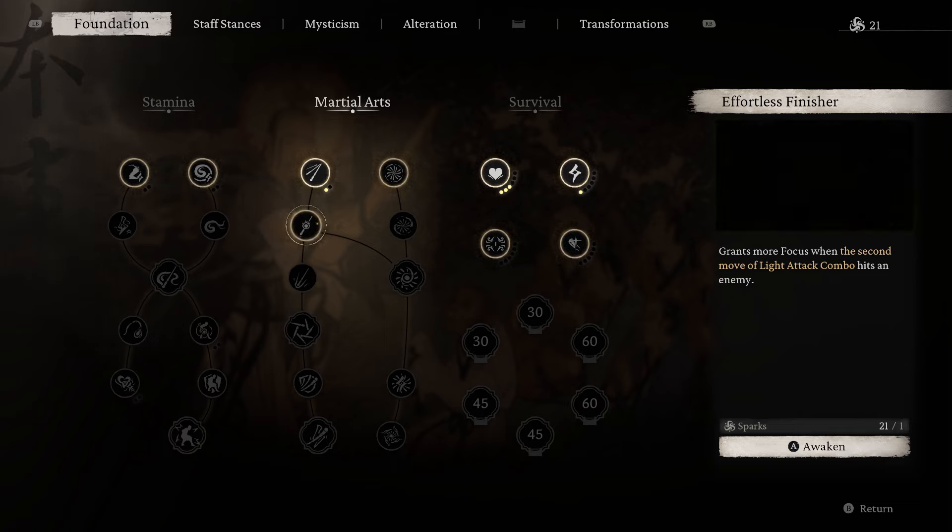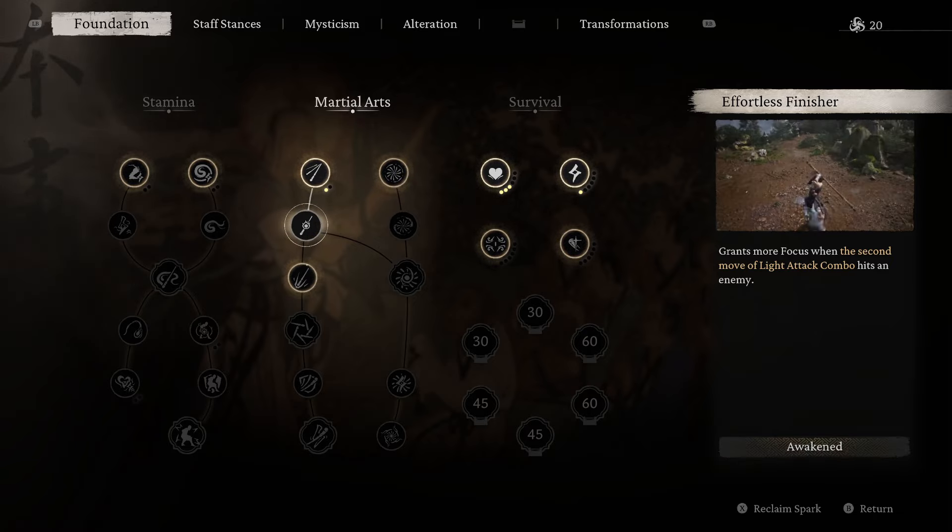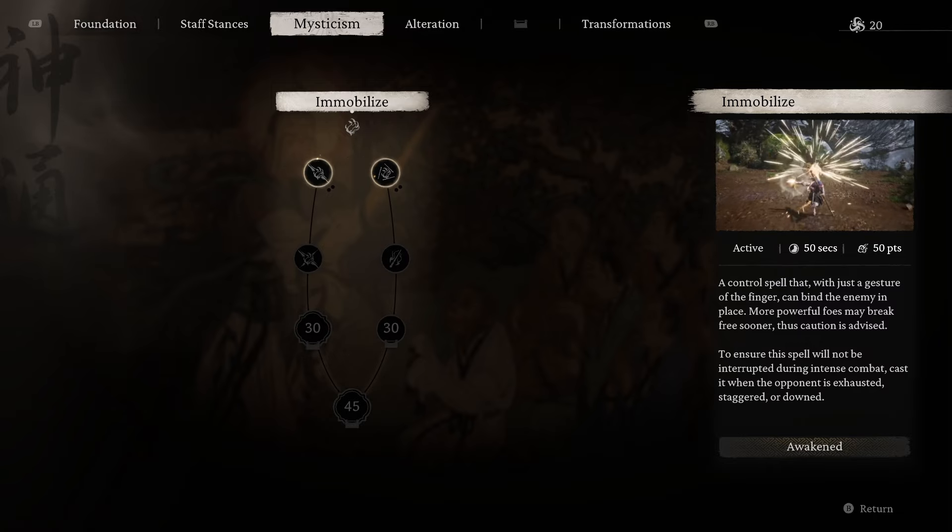Then go to Rampant Vigor and put just one point — one point to be able to perform an additional combo attack or a dodge if need be.